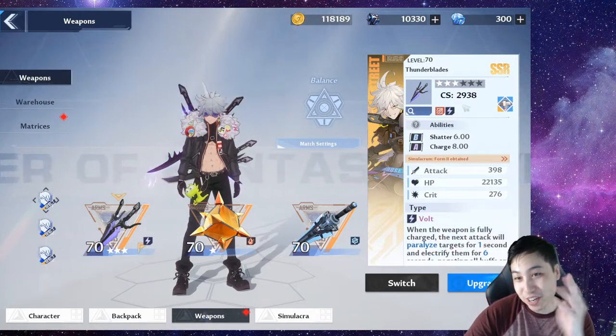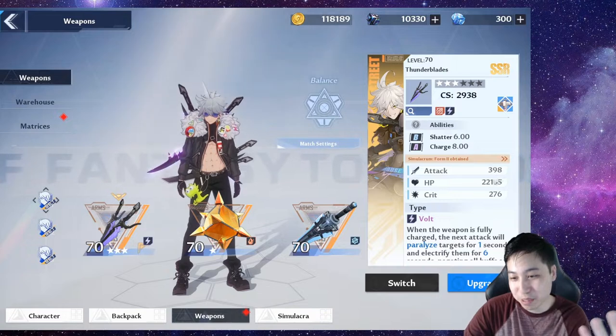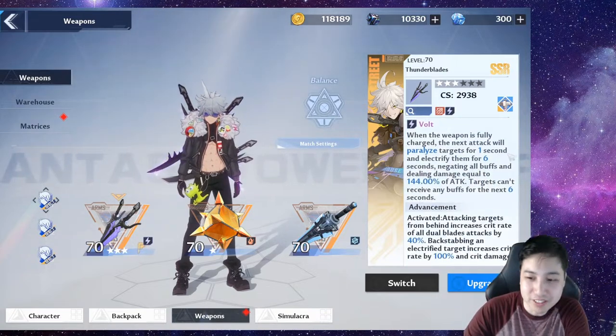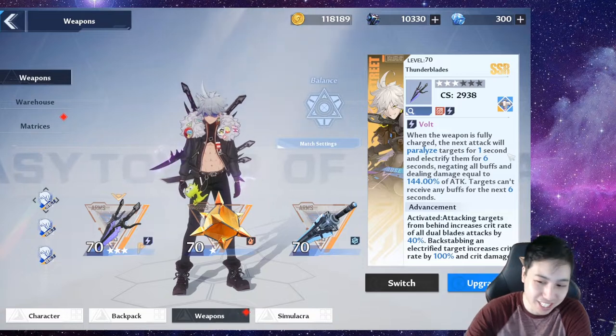I have a three star weapon. That man got four copies. He has a B shatter rank and an A rank for charge. His attack is pretty high for this character. He's a bolt type — all the bolt types are kind of the same. When the weapon's fully charged, you can do paralyzing effects on the enemy, remove their buffs and stuff like that, and he can't get buffed for the next six seconds.